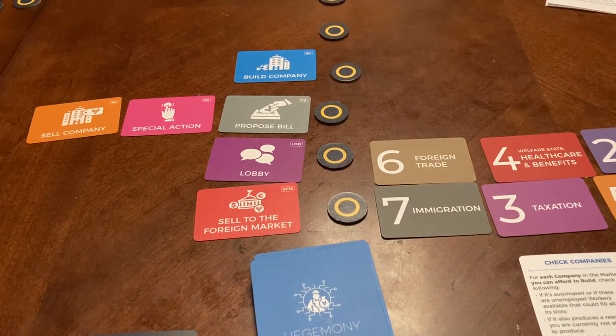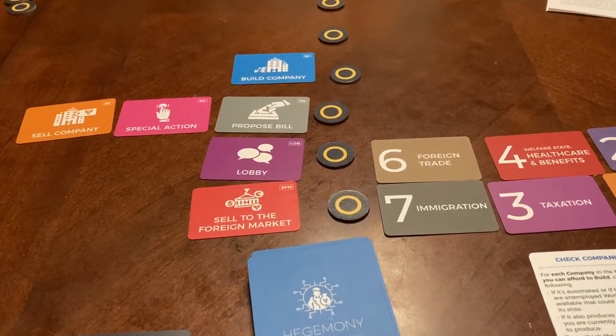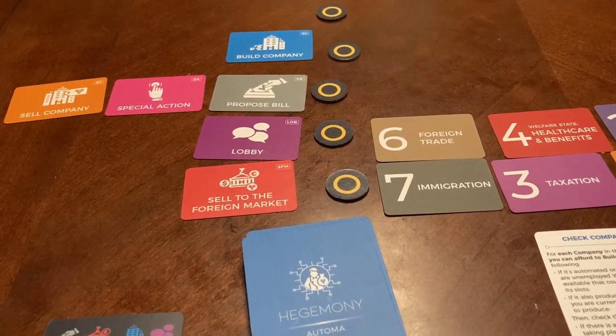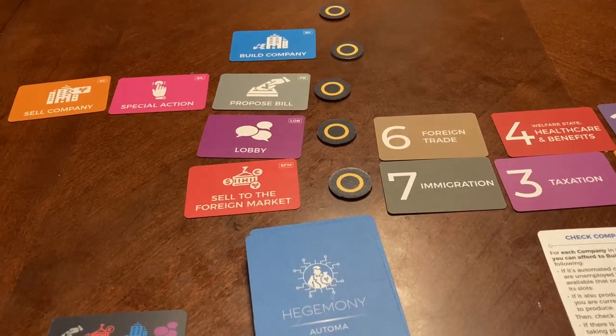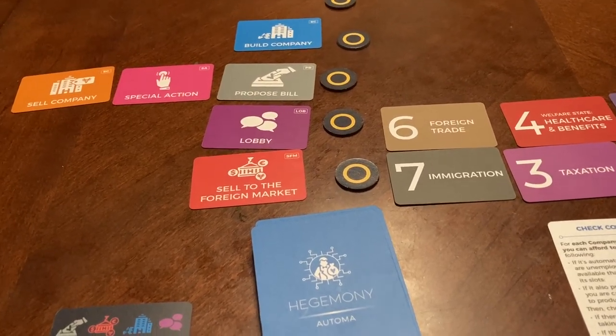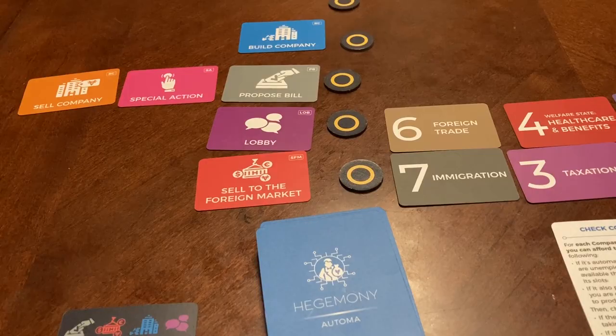That's the basic differences with the advanced play of the Atoma from the simple mode. If you want to go over the general rules for all Atomas, check out the video that goes over simple mode rules, as well as the individual factions for simple mode rules. In upcoming videos, we will go over the specific setups as well as going over the cards as they play out for each of the three factions. I'll see you next time.